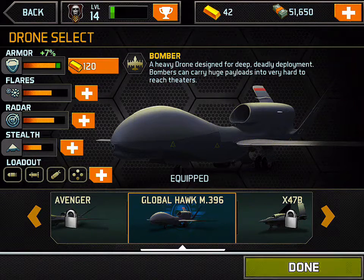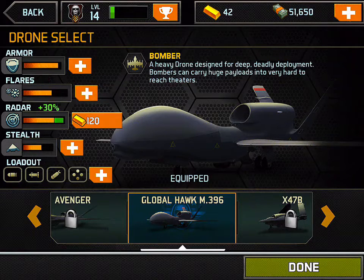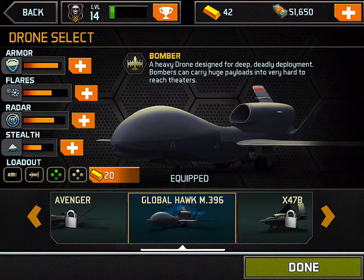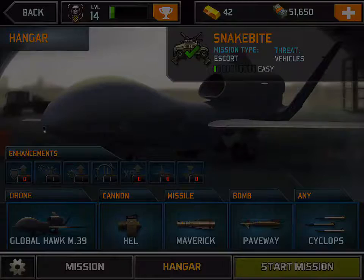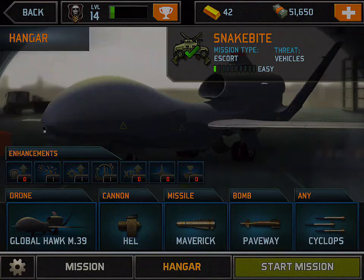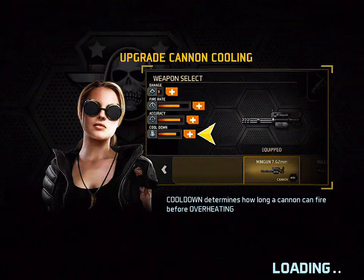All of the upgrades now I think cost gold — and a considerable amount. There's a second multi-slot available which would be kind of cool, but I don't need it right now. So we are going to use that setup and go take out Snakebite. I had a really difficult time with this level previously, but I think it's gonna be a whole lot easier now that I'm running this drone and the weapons I have installed.